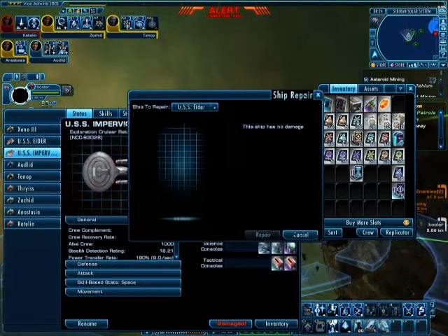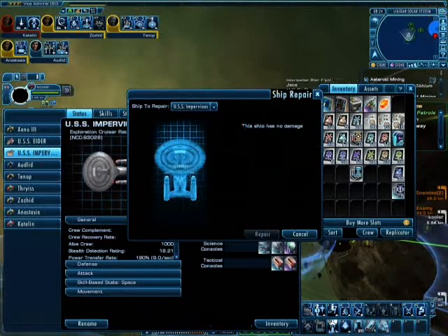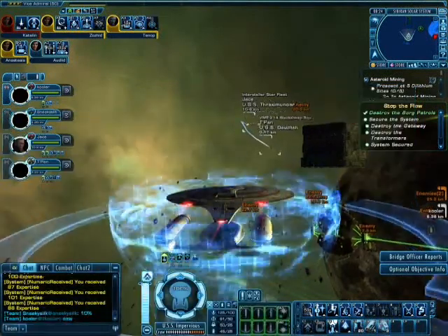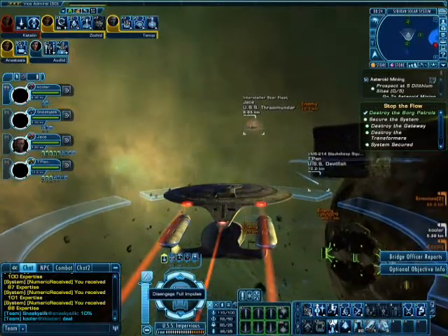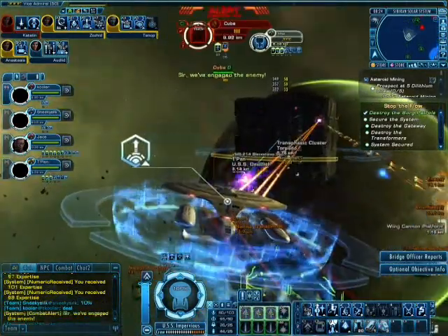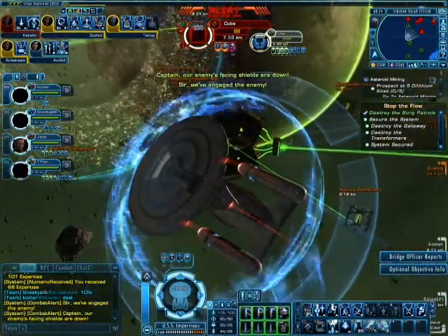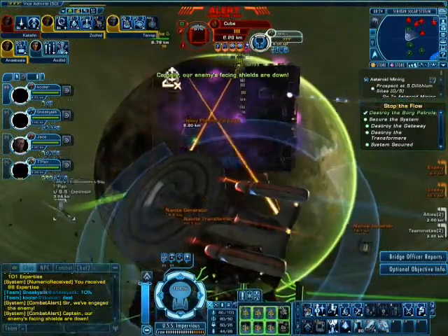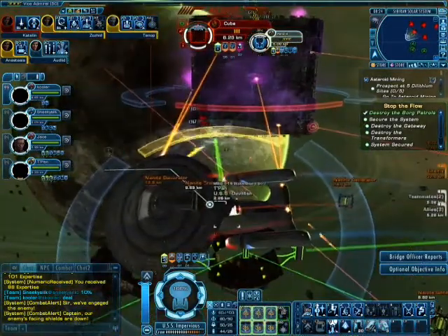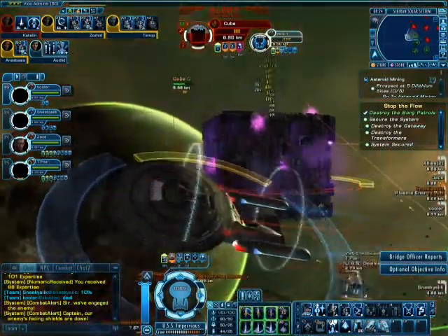Let me just fix that damage on my ship. Good thing I went in and bought some stuff before we did this. We will begin assimilating culture and technology. Yes, 10% — sounds good. What does 10% mean? You see these little generators down there next to the transformer — once we are done with the cube up there, we will bring both down to 10% each and destroy them all at the same time.